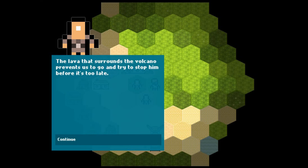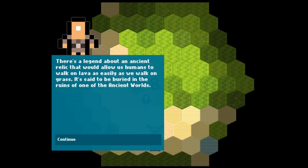The lava that surrounds the volcano prevents us going to stop him before it's too late. There's a legend about an ancient relic that would allow us humans — apparently he's a human, despite looking like a Twinkie that's leaking at one end, which is a disturbing image. We don't have Twinkies in this country, but I've seen them in the United States. I ate one and it was disconcerting — a long donut with cream in the middle? What's that about?